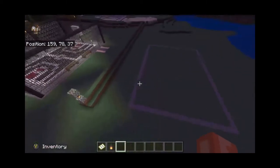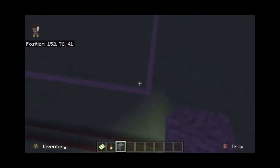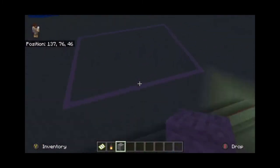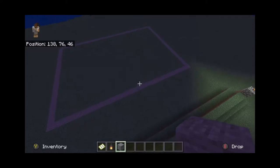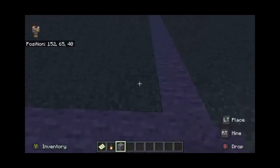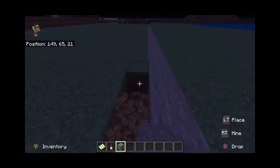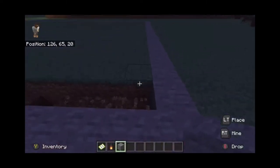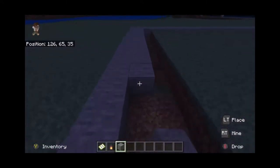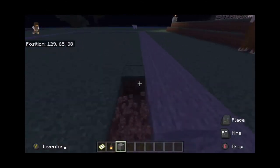Over here I have a little rectangle made out of stone. On the long side it's 29 blocks wide and over here it's 21 blocks — so 21 by 29. Once you have that, you want to take the area on the inside of the rectangle and also make that stone. Once you add the second layer on the inside of the rectangle, you're actually going to add a third layer.